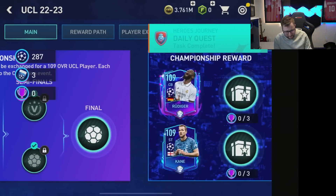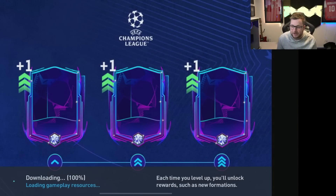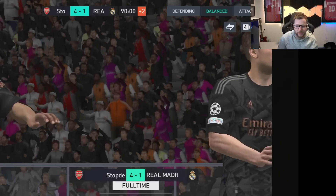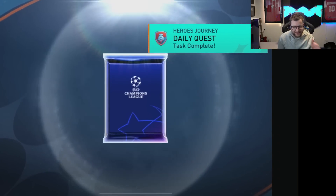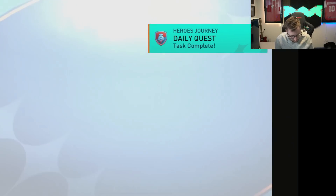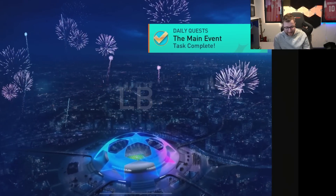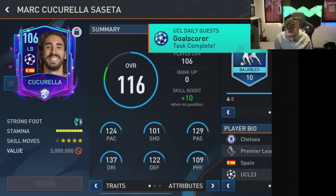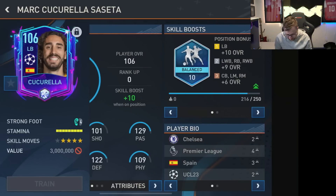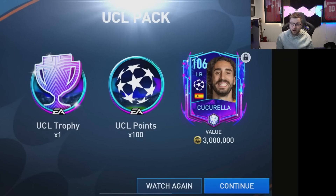We're moving on to the final — 1-0 down at 45 minutes. This should be a pretty guaranteed victory. 4-1 final win! The regular matches are not bad; it's the verse stack matches that really get you. We get a player here and it's going to be a walkout — a Spain left back. I don't really need to upgrade my left back position but I love that he's a Road to the Final player. They are non-auctionable too.